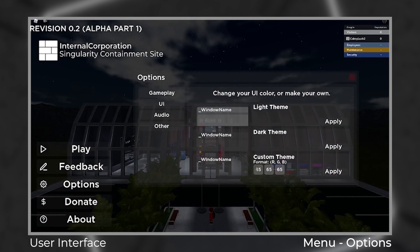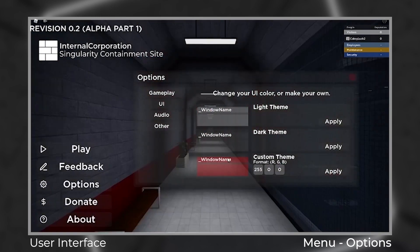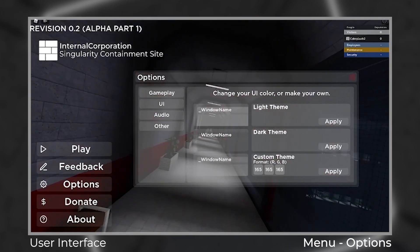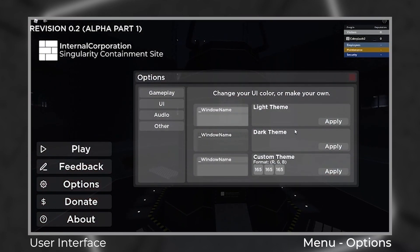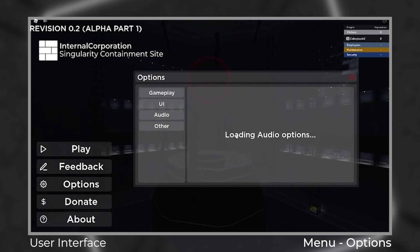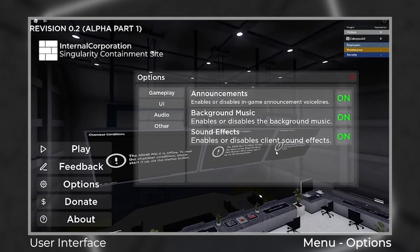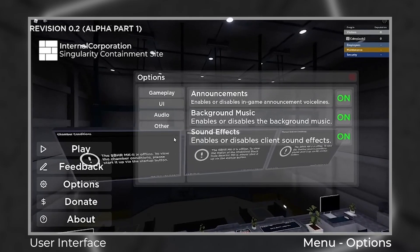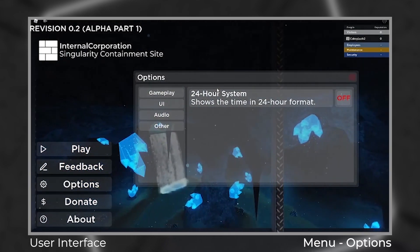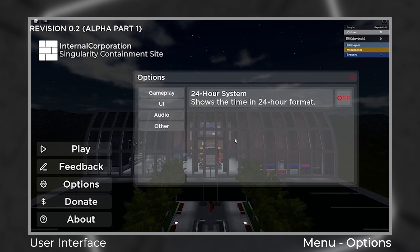For example, if you type in 25500 in the custom theme, it shows what your UI will look like when you click Apply. If customization is a thing, feel free to use the custom themes option. Here are the audio options — you can enable or disable announcements, background music, and sound effects. Nothing much in audio options though. Here we have the other options. There's the 24-hour time system, which you can enable if you prefer that time format. Anyways, let's go back to the menu.